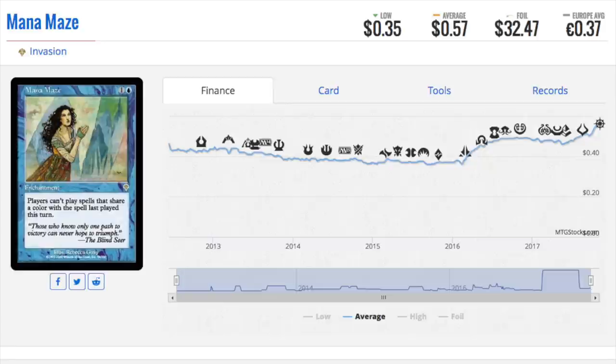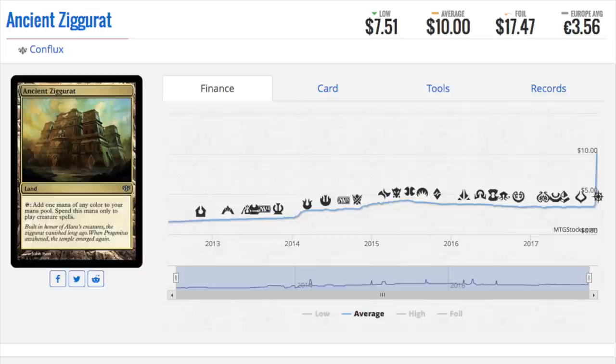So Mana Maze — a really pretty card. $32 foil, $0.57 regular card.